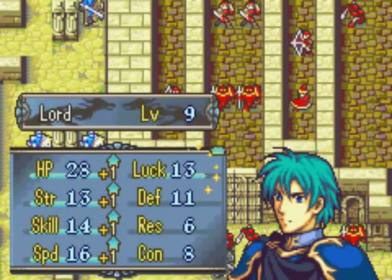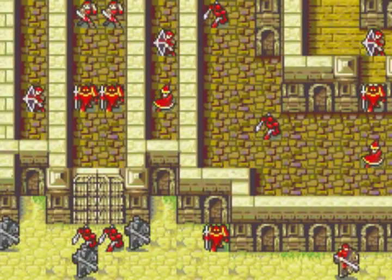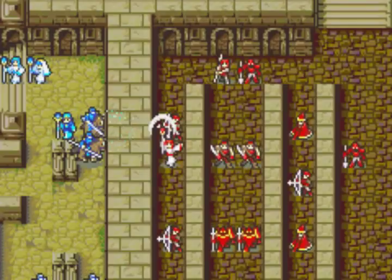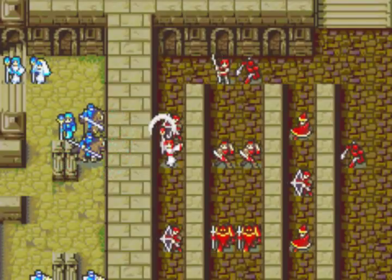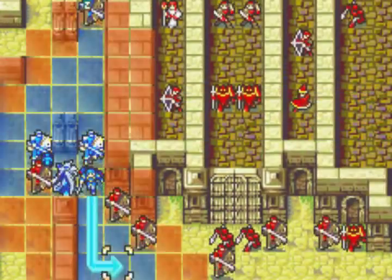I'm carrying Ephraim along because he needs to seize and because he can do some work killing enemies — he's not weak at all, especially with the Reginleif against Cavaliers. I'm also carrying Ross along so he can go get his promotion item. At the upper right of the map he has a chest key to get the Ocean Seal.